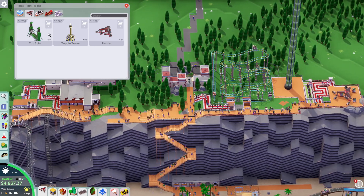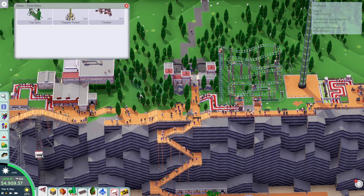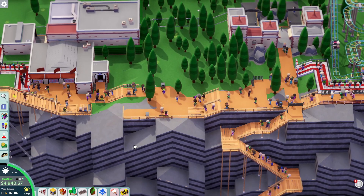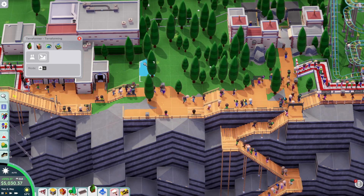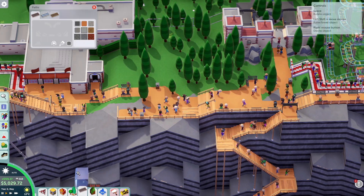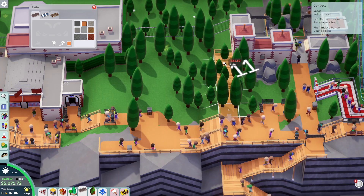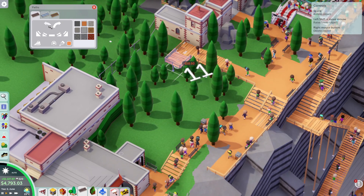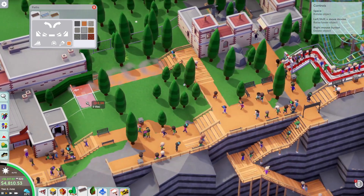Hopefully we can knock out another 200 guests. I like the idea of a top spin on the edge here, so what if we tweak the ground just a little bit back here, raise that up, take the path this way and take it down here and connect up over here.